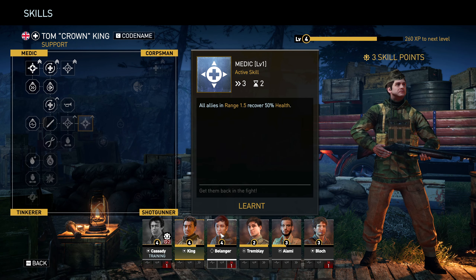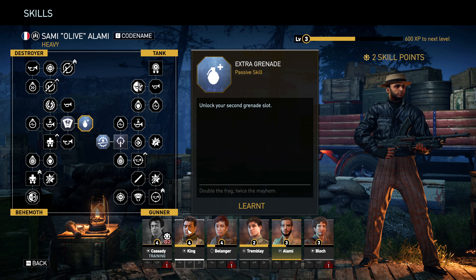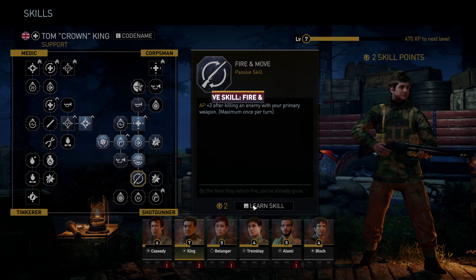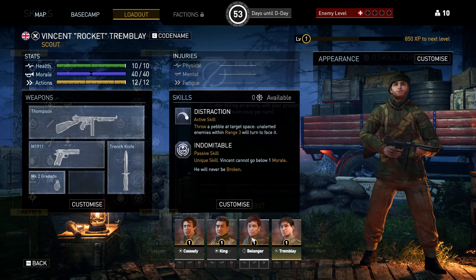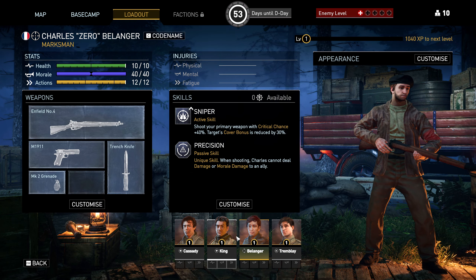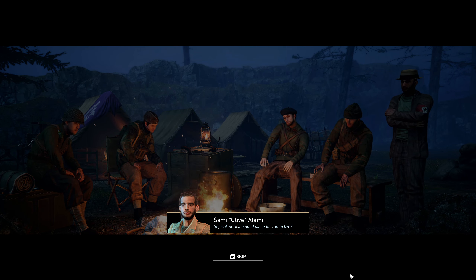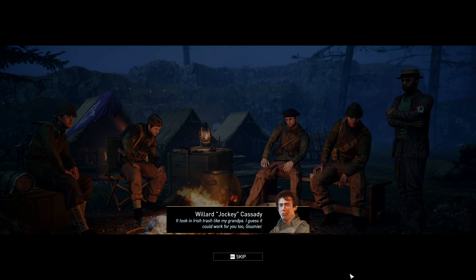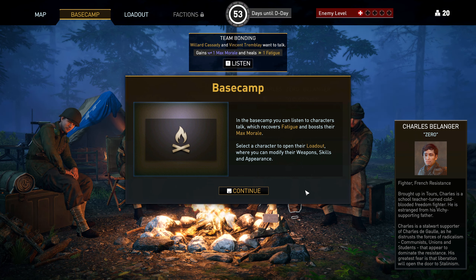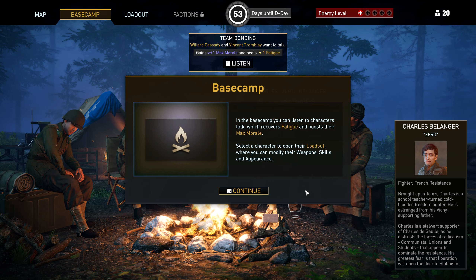There are five classes to consider: Leader, Support, Scout, Marksman, and Heavy, each with their own skill tree. You gain skill points whenever you level them up, and it's worth spending time going through the skills as they have incredibly impactful bonuses, passive or active. Your men also have unique skills worth noting, like Vincent who can never be broken, or Charles who cannot damage or affect the morale of allies in his arc of fire. The final screen is the base camp, where you get an overview of your comrades and can let them chat to each other, adding a nice level of flavour. When characters have a conversation it also recovers one fatigue and gives them a permanent plus-one max morale, so it's worth checking between missions — the game will remind you on the campaign map under objectives.